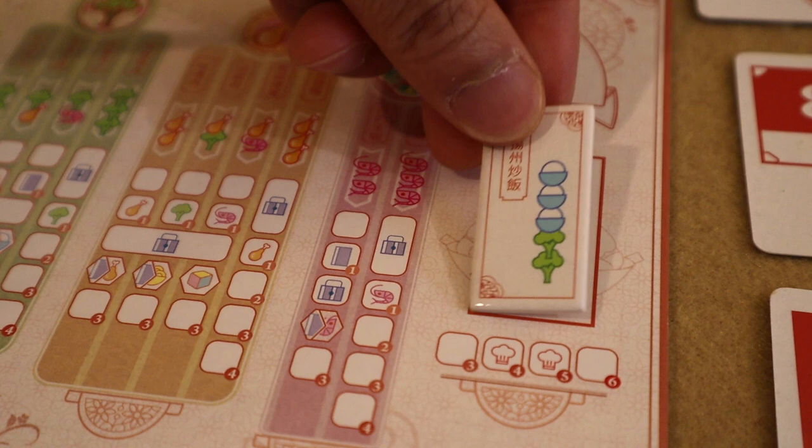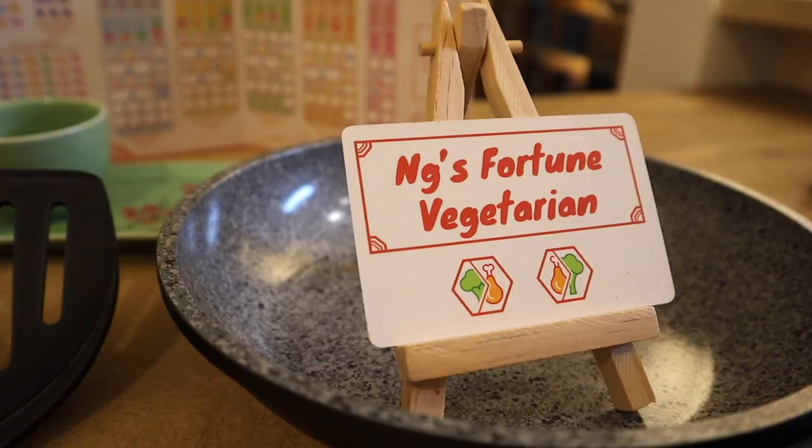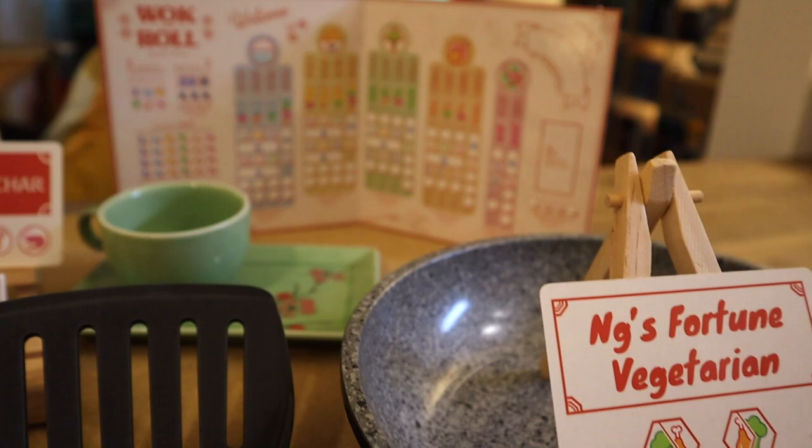Today we're going to be looking at a board game that tantalises the senses, something that gets the taste buds rolling. It's got enough juice and meat to it to satisfy that craving for diving into a deep strategic game. The game I'm talking about today is Wok and Roll and the Korean Wave Expansion. Let's get to it.